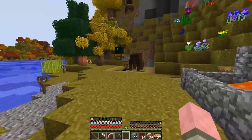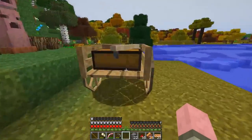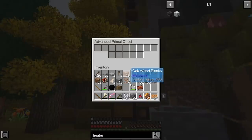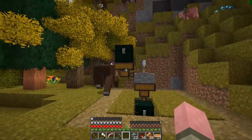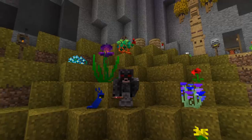Now we need bone meal. Do we have any? Yes — tons and tons of bone meal! Let's put some in the millstone to grind into white dye powder. Let's put this fella to work — give us some white powder! Just sitting here waiting for Buffy to finish grinding our bone meal into white dye powder.